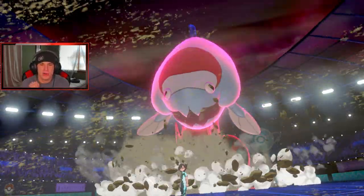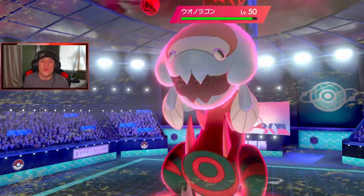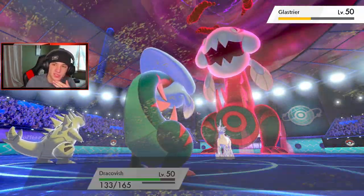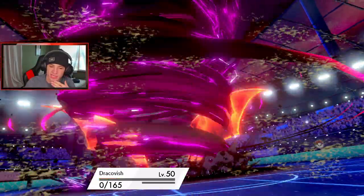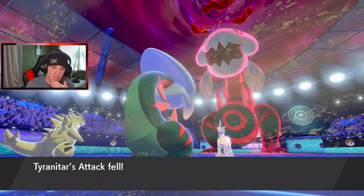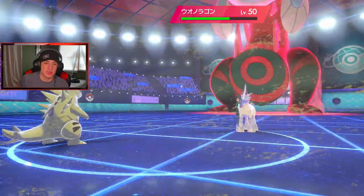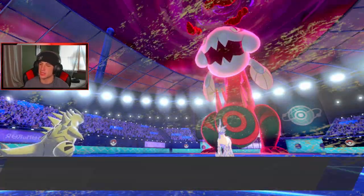Why aren't I getting out Cradily? I have Storm Drain! What am I doing — I should get Cradily out here. I still outspeed. He goes for a water move — I should have doubled up on Glaceon. He Dynamaxed it. Let's get Cradily out here. Getting out Tapu Fini. Lash Out comes out doing some damage. I think I get out Cradily — we're dead there with T-tar. Looks like I need to get out both and I think I Dynamax Fini and roll from there.